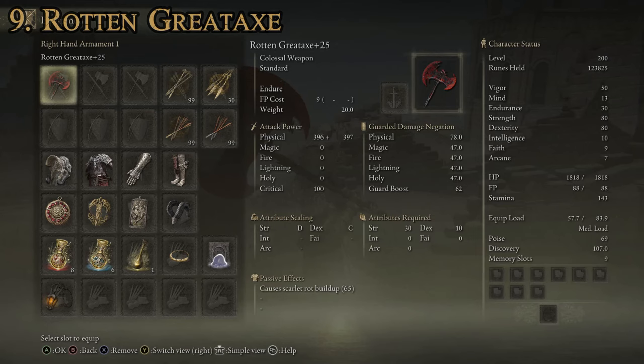As far as stats on this one, it's going to be pretty similar to the last one: strength of 30, 10 for dexterity, again D rating for strength and C rating for dex. This one does have a passive effect, which is that it causes 65 points of scarlet rot buildup — which is actually why I placed this one ahead of the Duelist's Great Axe. The attack power is a little bit lower at 794, but I think the scarlet rot buildup more than makes up for it in most cases. The weapon art is Endure again, and just like the Duelist's Great Axe, you can upgrade this one using Ashes of War.